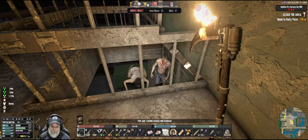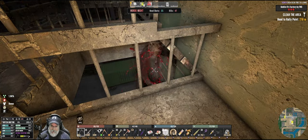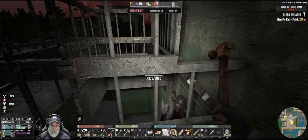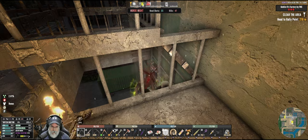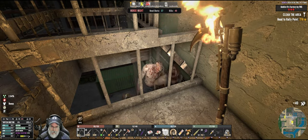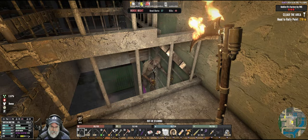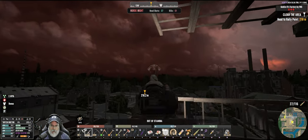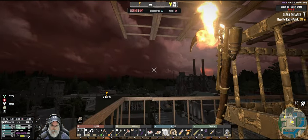I'll cut a couple of these blocks out and put a grate in so I can shoot straight down to see better what's going on down there. Some of those fuckers can really reach — it's a little tricky finding just the right distance to be at where you can get to them and they can't get to you. First vulture — we're just gonna have to deal with them with our gun for now. I wasn't able to get the cage finished.